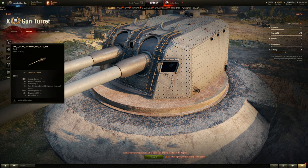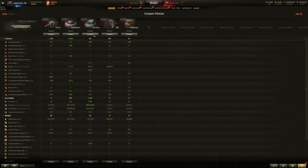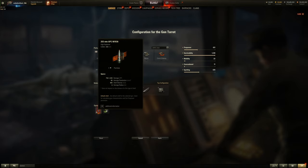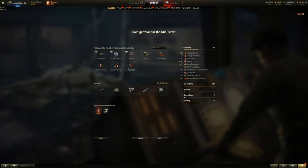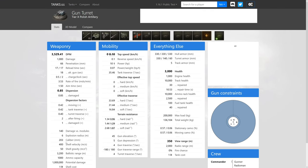The accuracy is garbage but aim time is quick. It deals 1,000 alpha damage and fires high explosive rounds. The caliber is 203mm, shell velocity is slow at 400 meters per second, and the burst radius is six meters. With two guns, the total burst damage per volley is high. Gun depression is five degrees with 45 elevation.